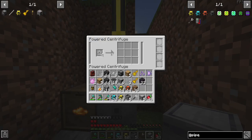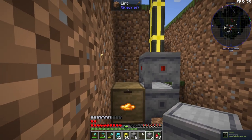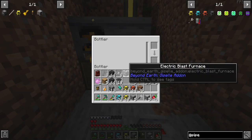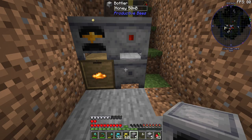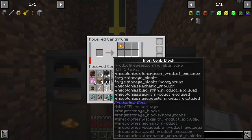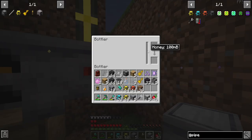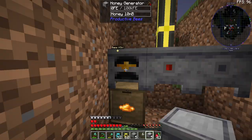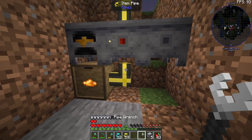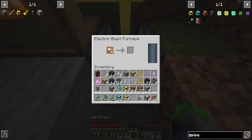I forgot to grab fluid pipes. Let's test this out — honey generator here, we put some honey in it to power the system. If we place the bottler directly to the right of the centrifuge it does give us honey — perfect! That means we can pull those items out of the bottom without pulling out the iron.